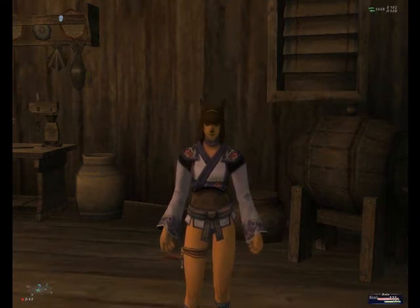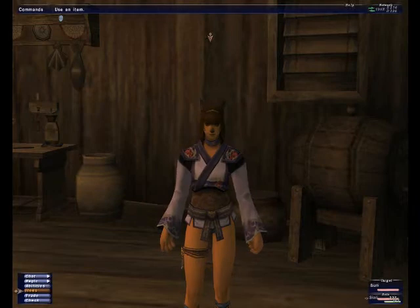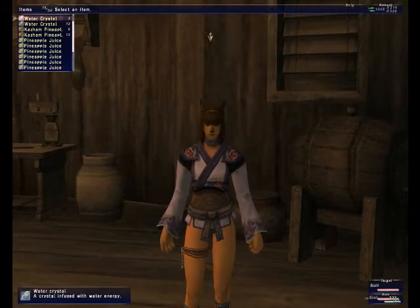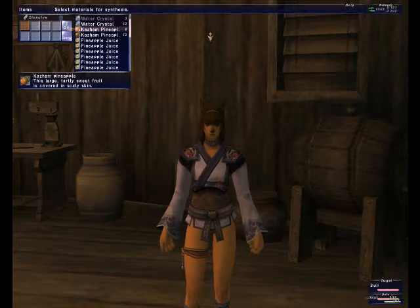The basic thing you need to know about crafting is that all you need is a crystal. You go into the item menu in your inventory and there's my crystal. I just need a water crystal in this case because I'm going to be making juice — for juice you just need fruit and a water crystal.